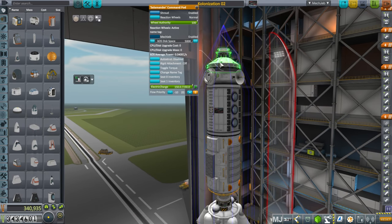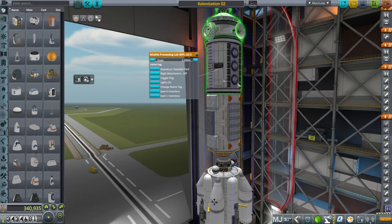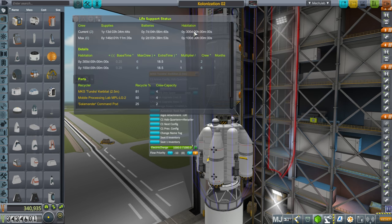This is a Salamander command pod with room for two. Then we have the life support tank, the research lab, and a Tundra Kerbatat. I picked the Kerbatat because I wanted a good habitation time for our Kerbals — for two it's 300 days, and for six it's 100 days.